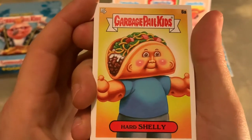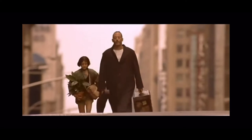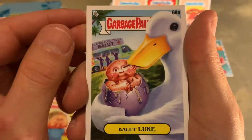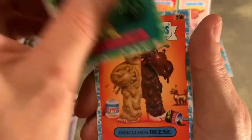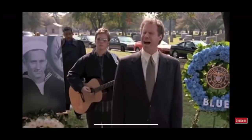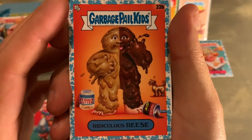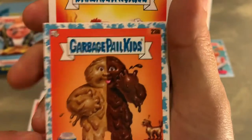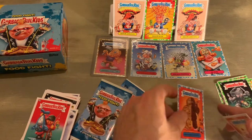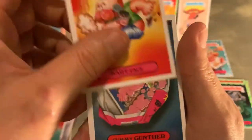Pack number six, getting close to the end — but you know what they say, it's not over until it's over. We've got Hard Shelly, Balut Luke, Sorry Charlie — I believe this is a new card. We've got a Booger Green Garbage Pail Sid. Oh — you're my boy blue! Another blue card, everyone — a Spit in Your Face blue, and it's a good one. A Ridiculous Reese card, number seven out of 99. That's quite a low number, so that is a good card.